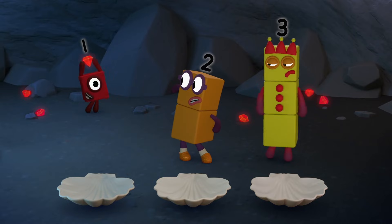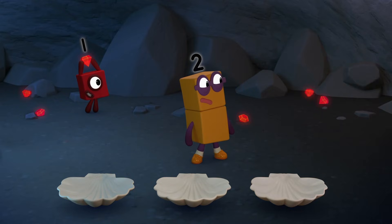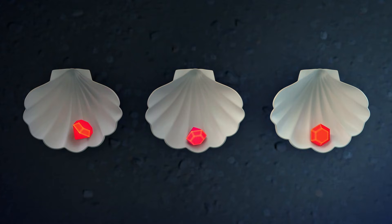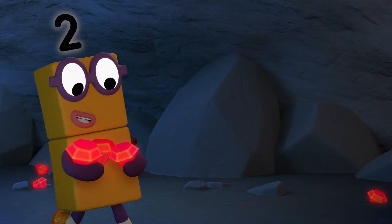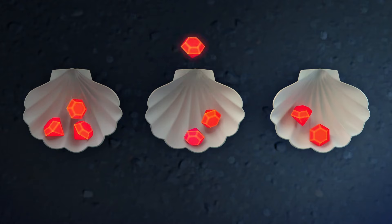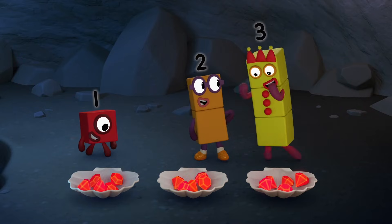Quick, one gem at a time — no, that's too slow. Let's get three at a time. Three shells, three gems — one gem in each shell. Three shells, three gems — two gems in each shell. Each time there's one more in each shell. Three more, and three more, and that's all of them.